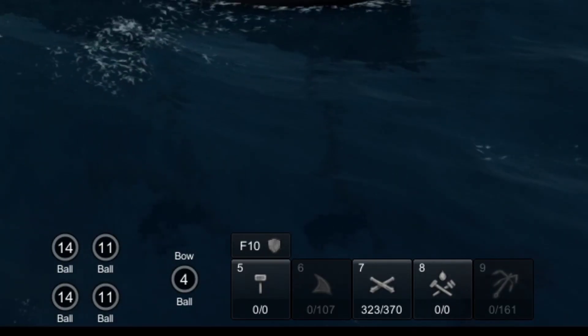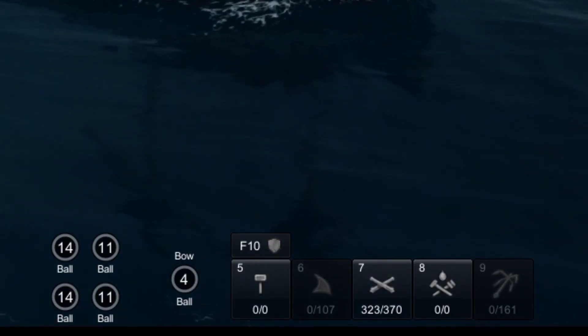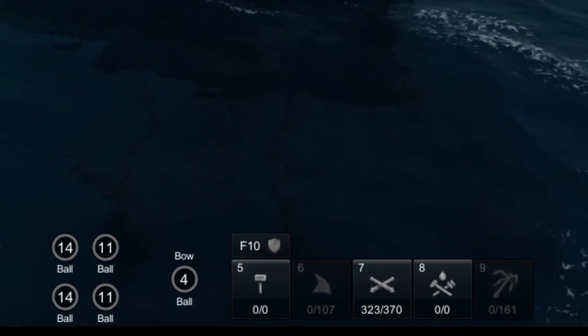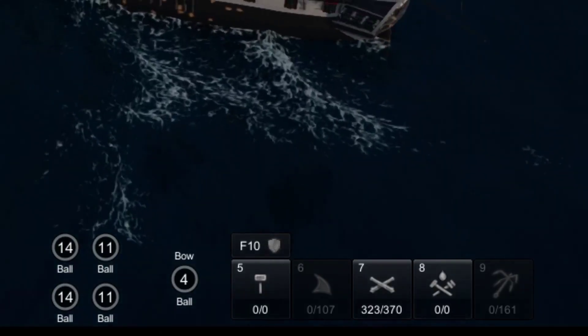F5 turns off the whole side of guns, but you also have the option of turning off a single deck using the function keys F1 through F4. F1 is the top deck and F4 is the lowest deck on a ship with 4 decks.